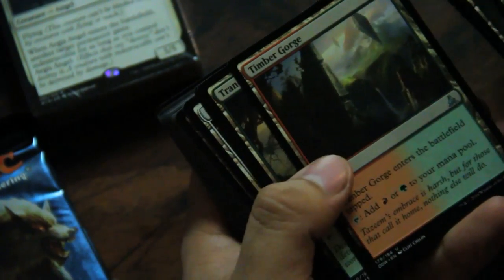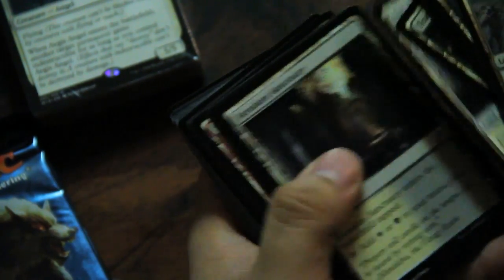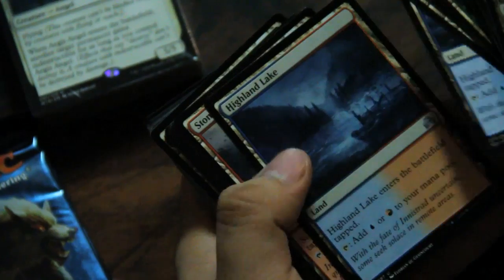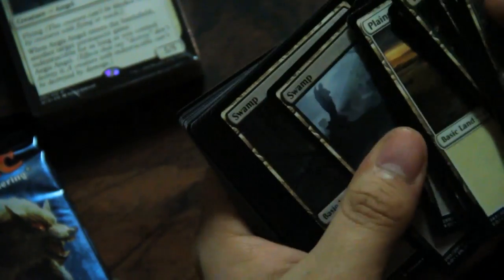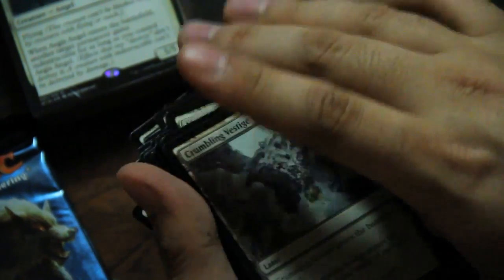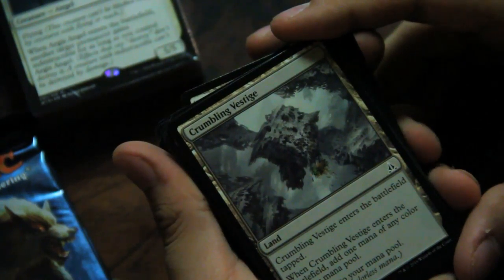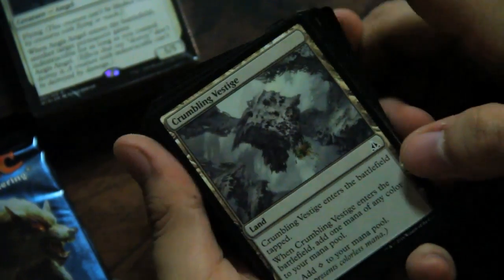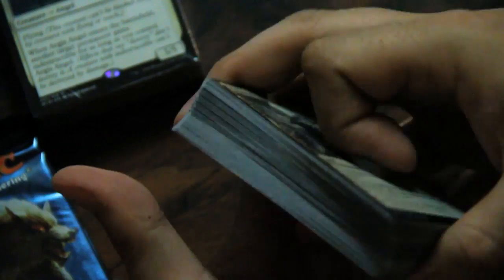I enjoy the dual lands that come into the battlefield tapped — I do not like the ones that cause damage when they come in. Oh, a full set of two of all ten — nice. This is probably still part of the lands set. This one enters tapped but adds one mana of any color to your mana pool when it enters, then colorless thereafter. So those probably all come as standard inclusions, and the other two packs are really the semi-random ones.